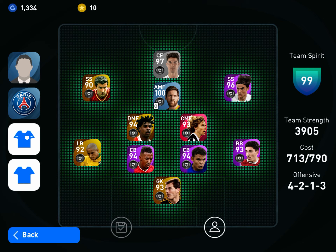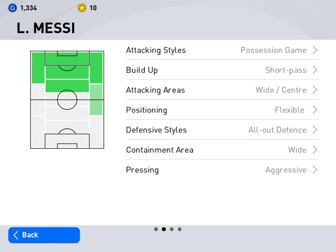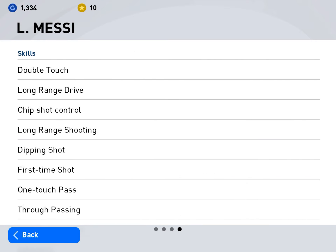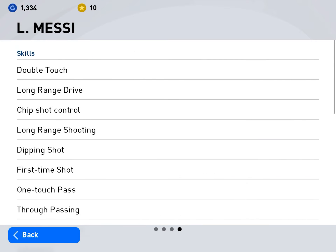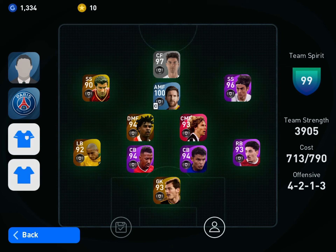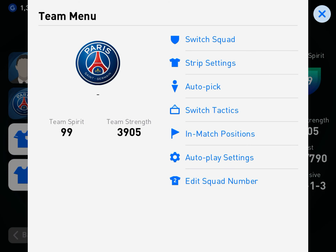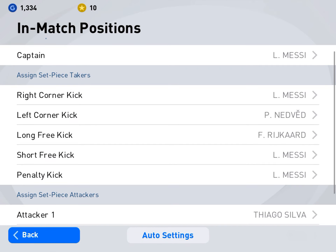This is how you do it. Just tap on a random player that you think does have it. Tap on player details. You scroll until it says skills. Then you can see if it says dipping shot right there. If it says dipping shot anywhere, that means that player is good. Then go here and tap on match positions and point that for the shots for your kicks.